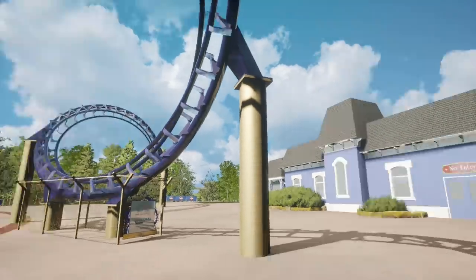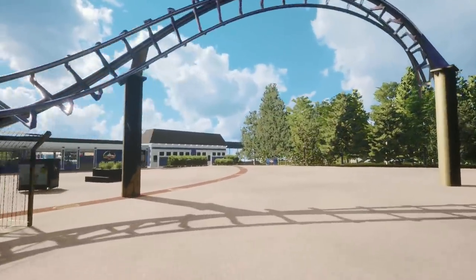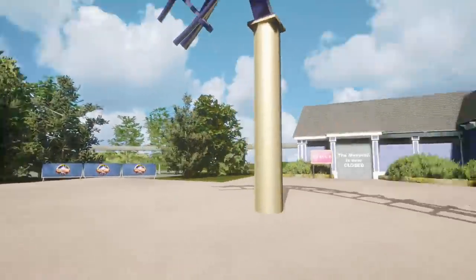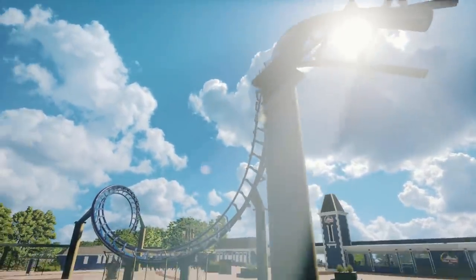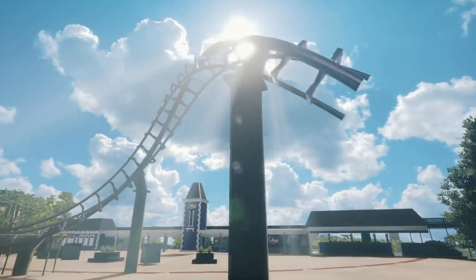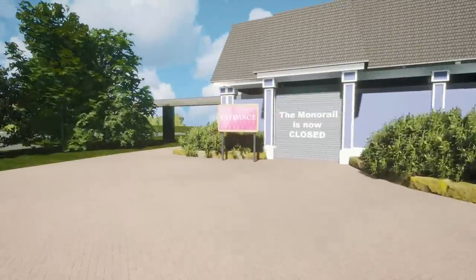Here we are, straight at the main entrance, which is nice. The past two demos I tried were just Hex and X-Sector, so I presume we'll have a lot more access to the park. Let's check out the Corkscrew - that's beautiful! That looks like a thumbnail right there. Nice sunlight effects, light bleeds through all the individual track spines. The monorail is currently closed.